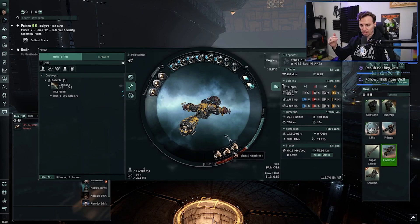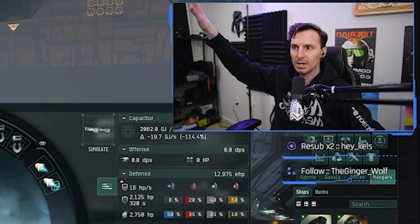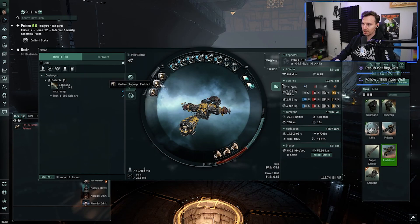We've got three Signal Amplifier Is in the lows to increase the number of targets. You're going to use all 13 — you've got five salvagers plus others queued up, and the two tractors going, so you'll use every target slot. And then finally we've got Medium Salvage Tackle Is for the rigs. So those are the two fits. I cannot recommend the Noctis in your repertoire for money-making enough — this is the ship you want to fly if you're trying to salvage.